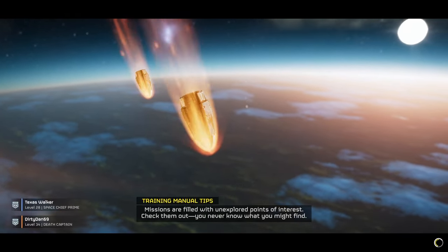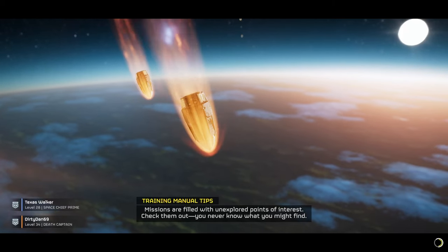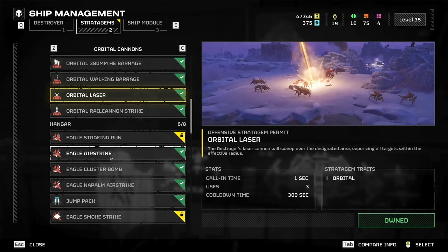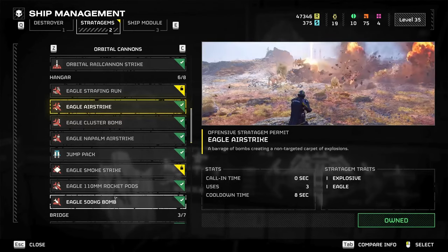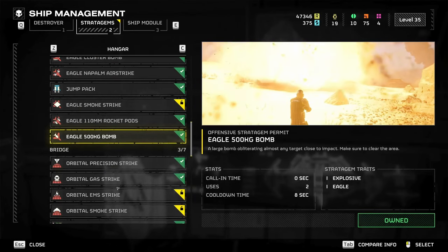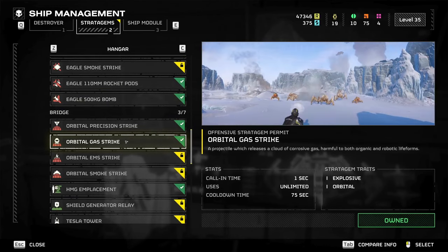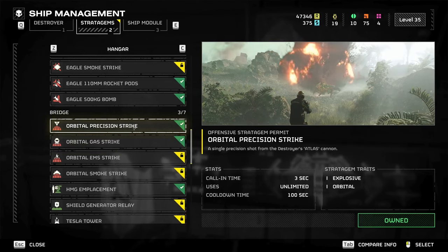I played it with one other person, as you can see here, but I'm going to go over our loadouts real quick. We both ran orbital laser. My buddy ran an eagle airstrike, he also grabbed the 500 kilogram bomb — the nuke, whatever you want to call it — while I brought in a gas strike and then also the orbital precision strike.